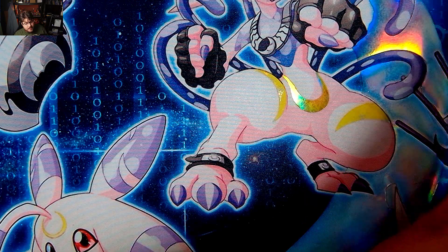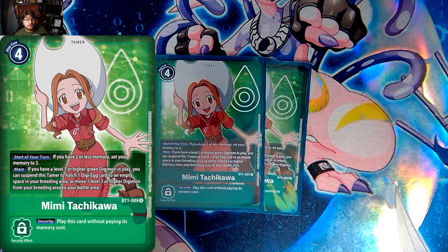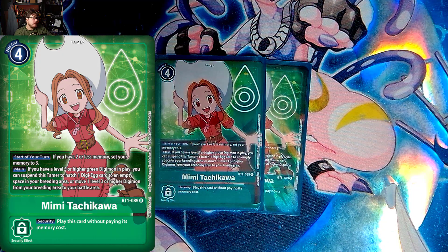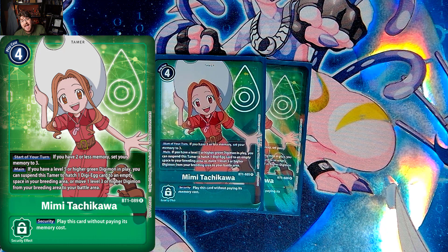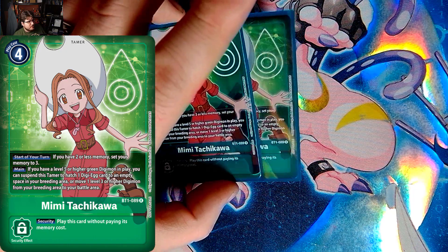Then we are playing big Mimi. Mimi helps you promote stuff up, especially with Ukumon — you can have Ukumon with Mimi on board, promote up, Ukumon hatches, digivolves, then Mimi promotes back up as long as you have a level five on board. The free memory gain from Mimi is really good. I think Mimi is just always going to be good.